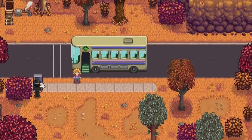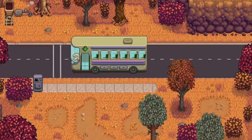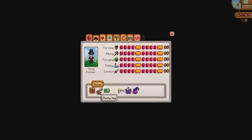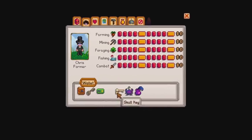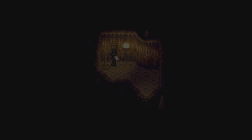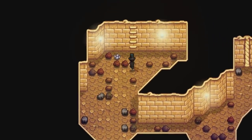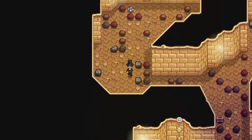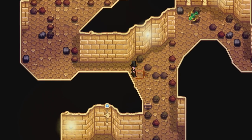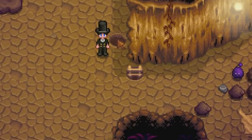The Skull Cavern is located in the desert area, which you will need the bus to be repaired to get over there. It is initially locked and requires the Skull Key to gain access, which you can get by reaching the bottom floor of the original mine. There is an infinite number of floors in the Skull Cavern. Similar to the mines, you can advance through floors by finding a ladder on each floor, either by mining rocks or defeating enemies. You can also sometimes find a shaft or hole which makes it possible to skip 3 to 15 floors at a single time.